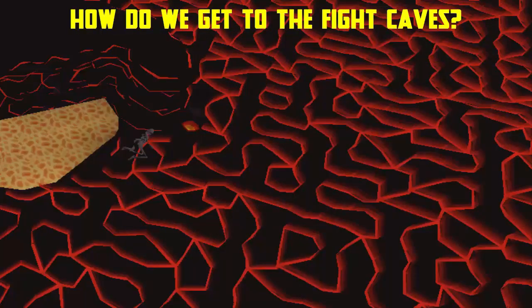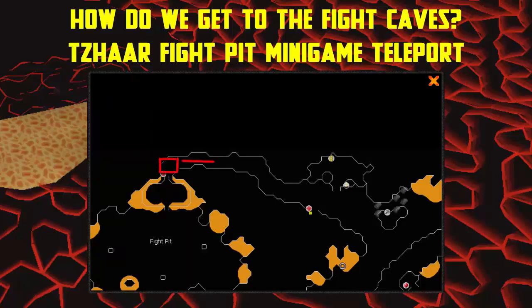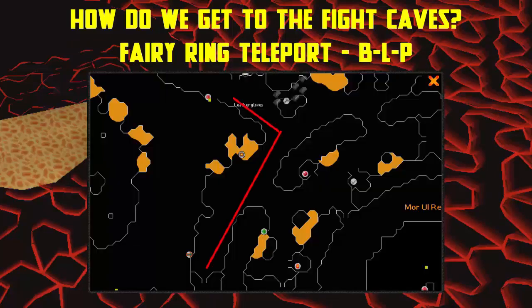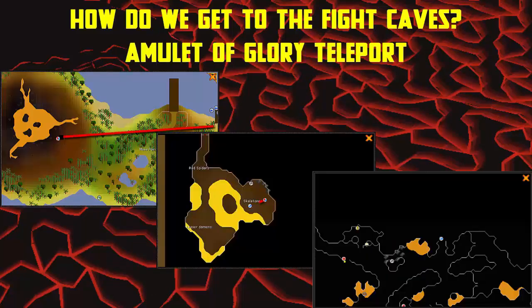There are many ways to get to the Fight Caves, but the best way is to use the minigame teleport to the Tzhaar Fight Pit. You can also use the Fairy Ring code BLP, which can be used after partially completing Fairy Tale Part 2. You can also use the Amulet of Glory teleport to Karamja and make your way into the Volcano.